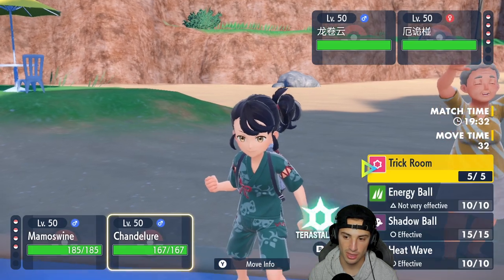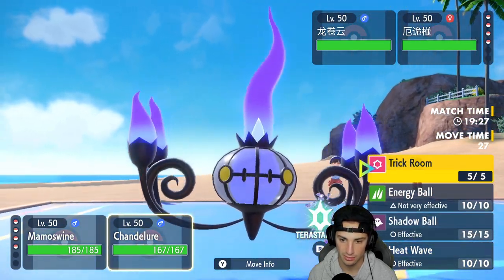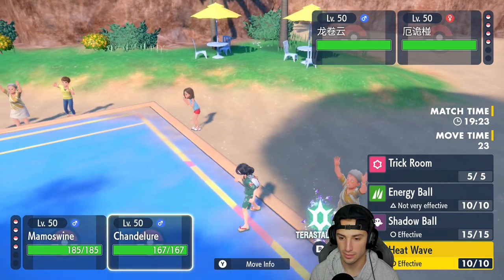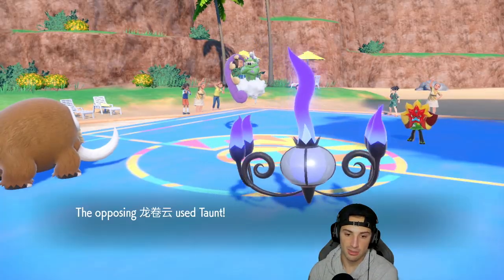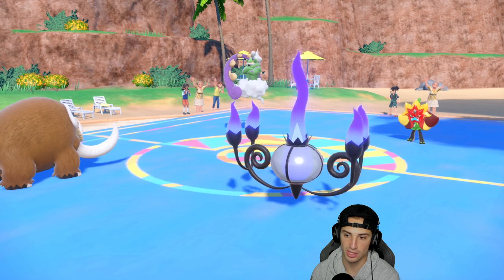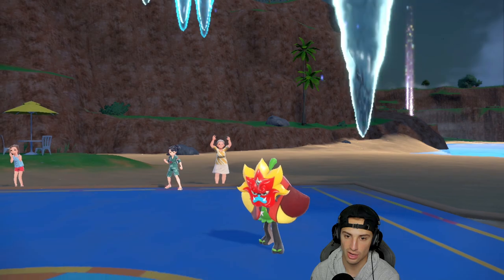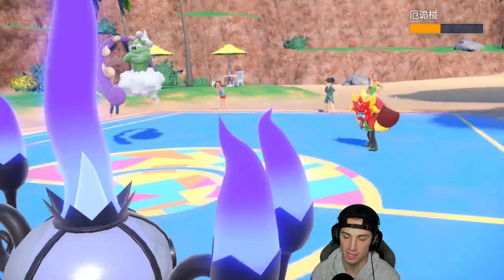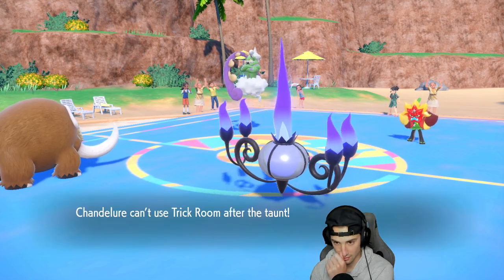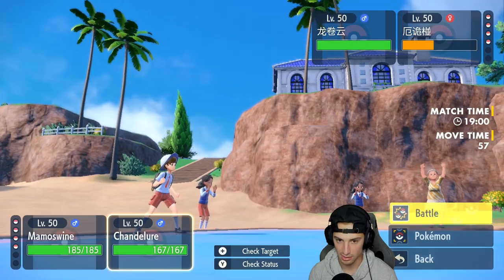I'm going to go into Icicle Crash with Mamoswine and rip a Heat Wave with Chandelure across the board. I could pop Trick Room — and actually, yeah, I'm going to pop Trick Room. But he ends up Taunting me, which really hurts. So I should have just gone into Heat Wave. The good news is we do outspeed with Choice Scarf, we drop a nice Icicle Crash, and we get a flinch — that's a lovely sight right there.